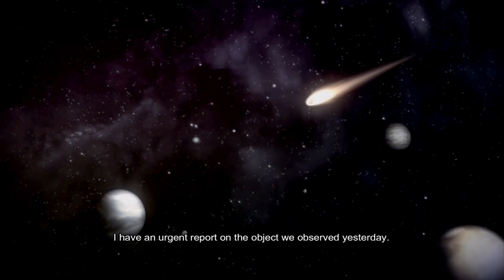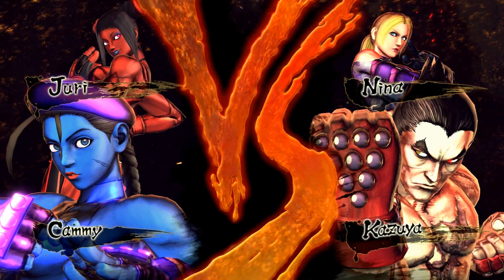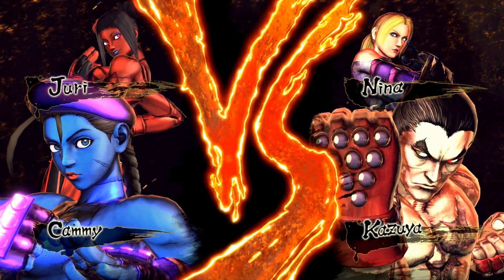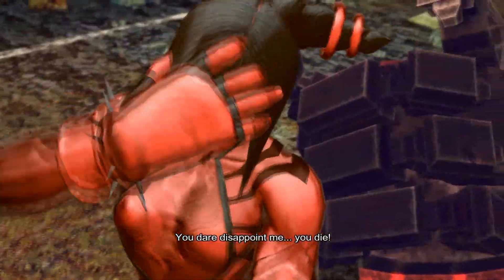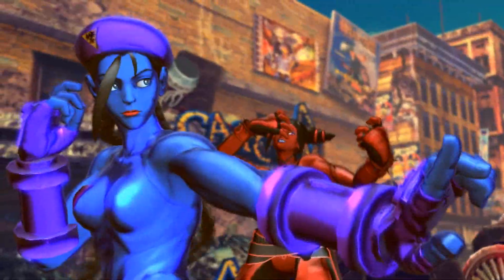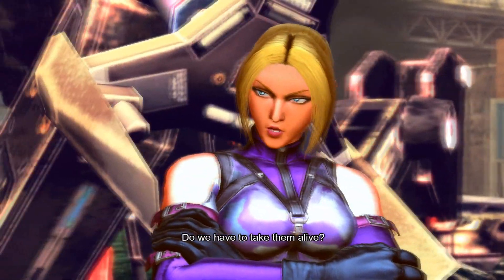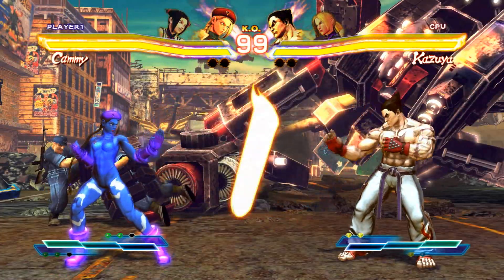I'm going to play with both those. We can just skip the story because it's not really great — we're just looking for a cube. I'm going to start off here against Kazuya and Nina. We've got Devil Yuri and action figure Kami, which is what I call them. Let's just fight.